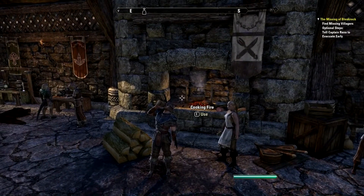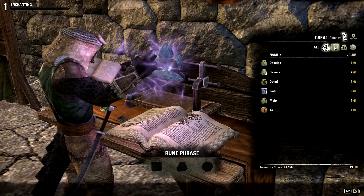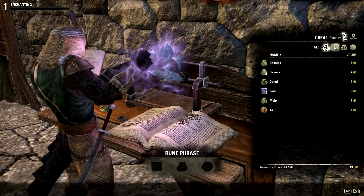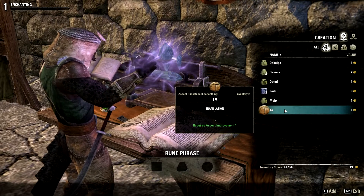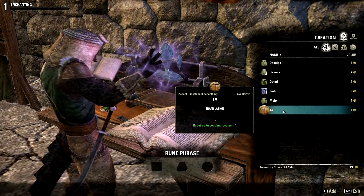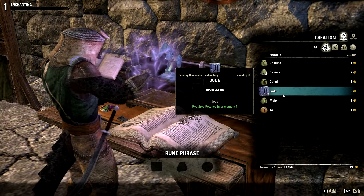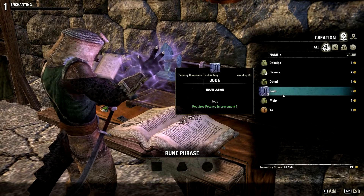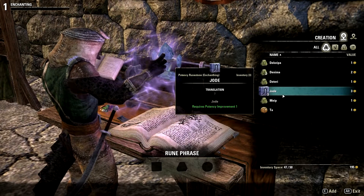When you're gathering enchanting mats — those little stone things — it says potency, essence, or aspect, and then it'll give you a random one of those. Thankfully I have just enough to make something. This is the quintessential Elder Scrolls thing where unless there's a wiki you're not going to know the recipes for certain enchants, because each one says a question mark and then a word or rune in a foreign language.